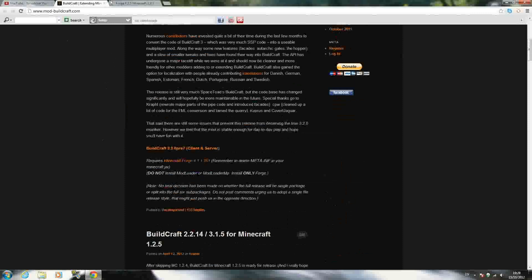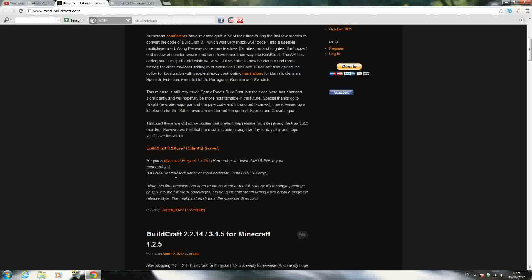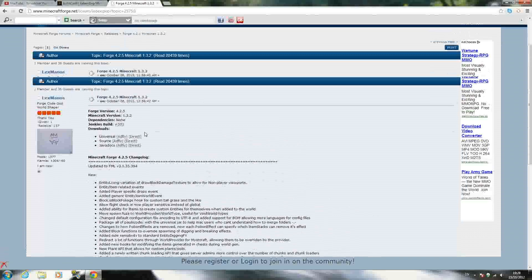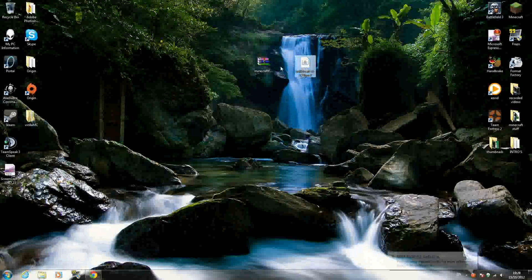Once you have that downloaded, go to the second link in the description which will be the Forge. Don't use the Forge shown at the top — I tried to use it and I'd rather use this one here, which is the newest build. Go to the second link, navigate to this page and just click Universal Direct, that's the quickest way. Download that one and once you have both files downloaded, bring them somewhere easy to see, like your desktop.